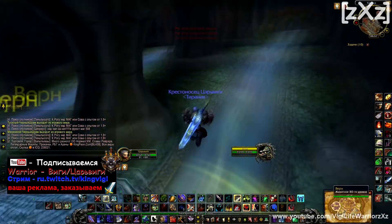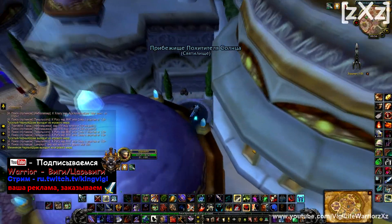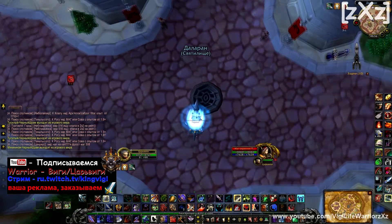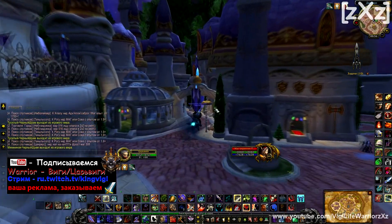Ну что ж, подыхаем — вылезти отсюда больше никак. Тут же, как вы могли заметить, у Орды есть некая канализация. Вон там, вроде бы кто-то сидит. Но я так и не разглядел, потому что меня выкидывает — я не за Орду играю.